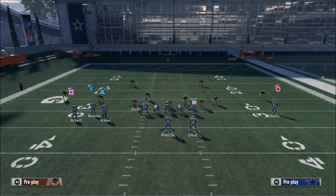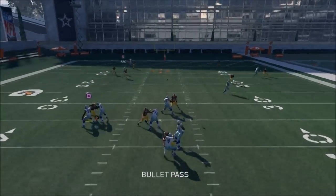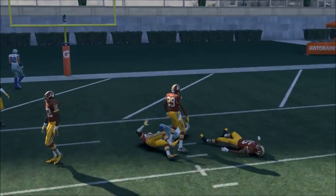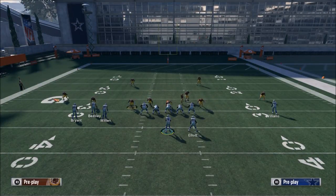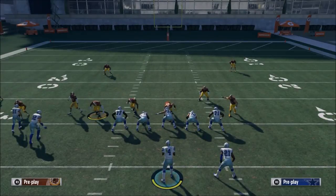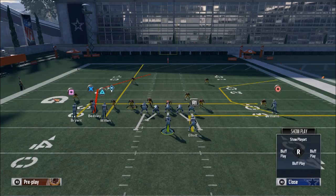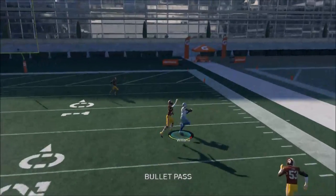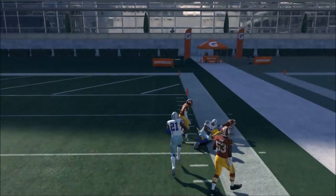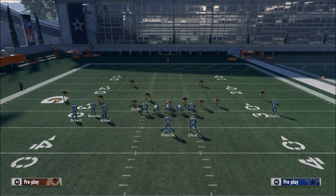The only other thing that could happen is they could fake you out and show Cover 2 zone but actually be in Cover 2 Man. If that happens, not a whole lot of these routes are going to beat man. But what will beat man is the route to Terrence Williams — and ideally you'd put Dez Bryant over there for that purpose. For the PA Post, just wait for the C route to get open, and if it doesn't, the in routes work really well this season.